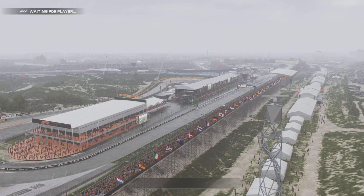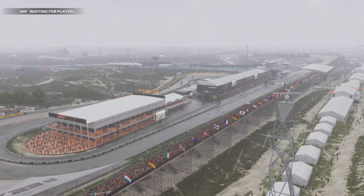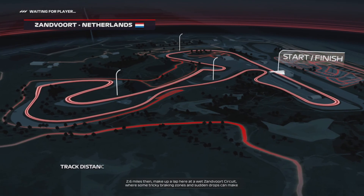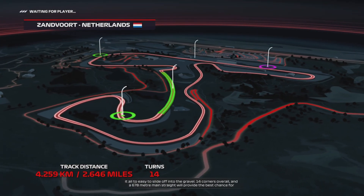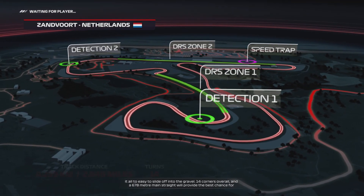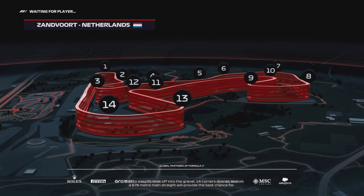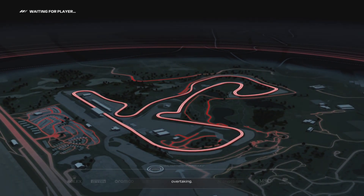Let's get started. 2.6 miles, then make up a lap here at a very wet Zandvoort circuit, where some tricky braking zones and sudden drops can make it all too easy to slide off into the gravel. 14 corners overall, a 678-meter main straight that will provide the best chance for overtaking.